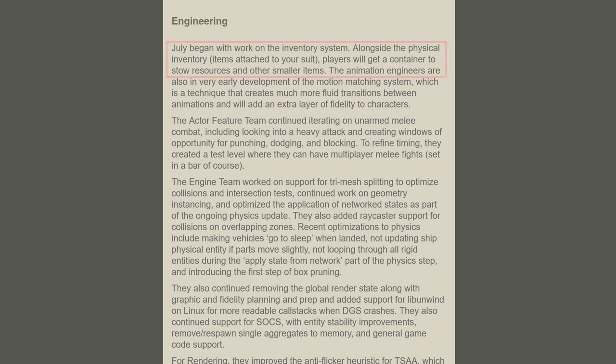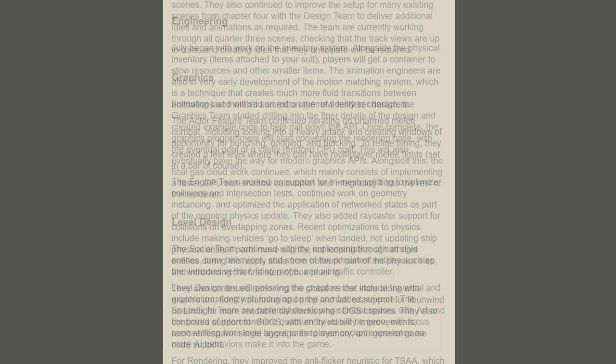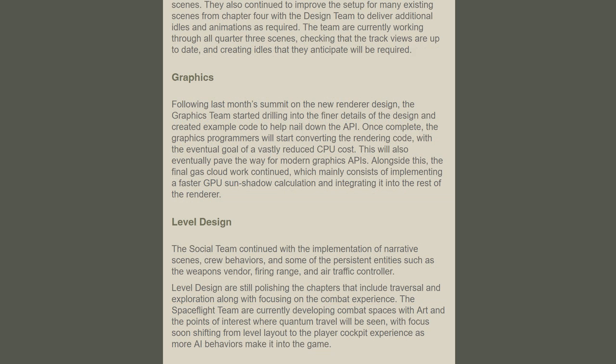Under engineering, work went into physical inventories — specifically they discussed attachments to your armor or suits, as well as a container to stow resources and smaller items. Those resources likely mean the harvestable entities we'll be discussing later. I will always mention server-side OCS whenever they bring it up, and they do here. We'll keep saying they're still working on it until it's implemented or on the roadmap where we can track it. Hopefully it's still progressing at a good pace.